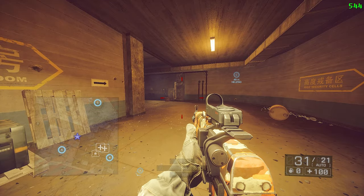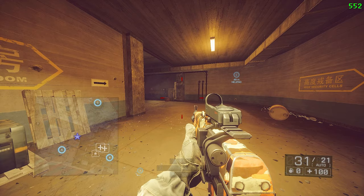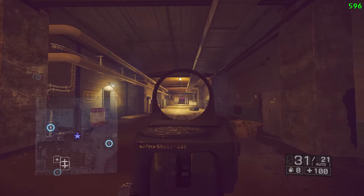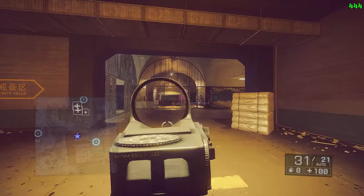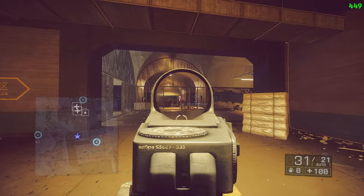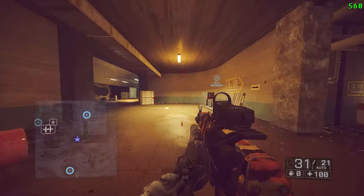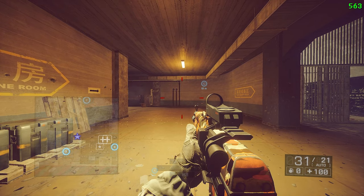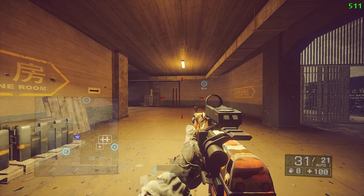Next is what people call the c-bug, so that's what we're going to call it in this video. When you normally jump-peek, as you can see, you land and ADS and your crosshair is all bouncy — you can't see it at all in the beginning and it makes it hard to aim. What the c-bug does is make your reticle stable and not bouncy, making it a lot easier to aim.